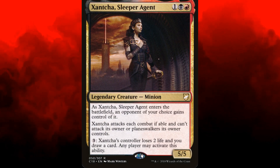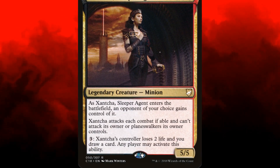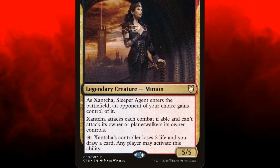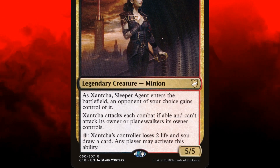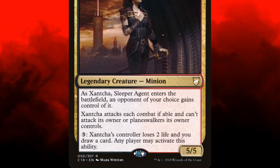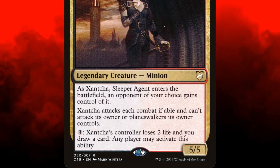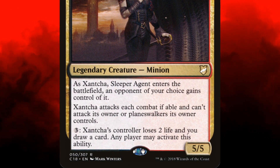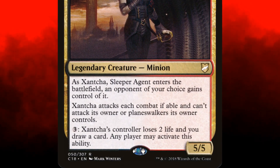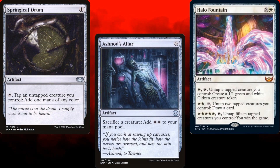Xantcha, Sleeper Agent is a 3 mana 5/5 legendary minion who enters the battlefield under the control of an opponent of our choice. She must attack each turn and cannot attack us or Planeswalkers we control. Additionally, any player at the table may pay 3 mana to draw a card and have Xantcha's controller lose 2 life.